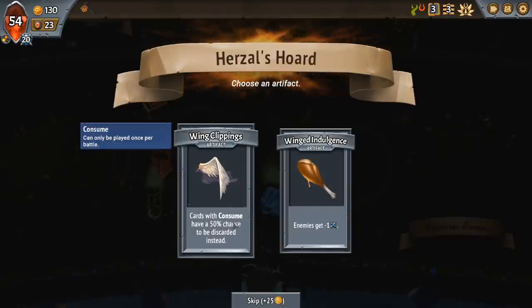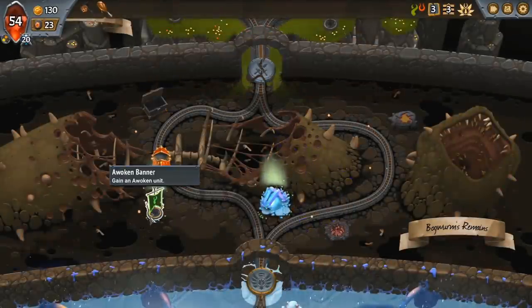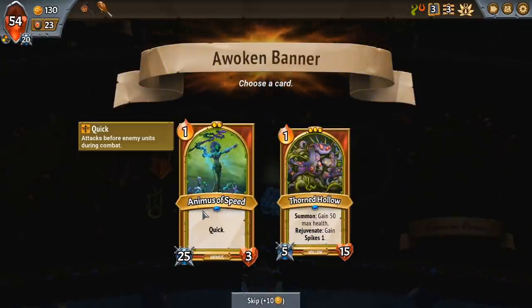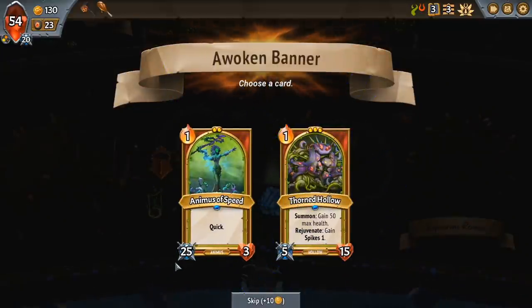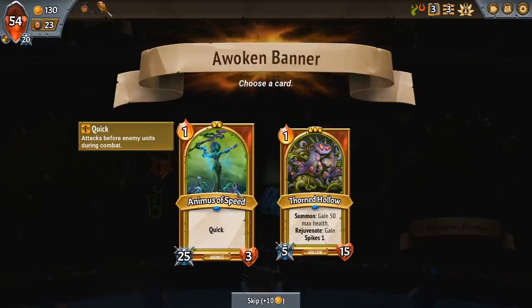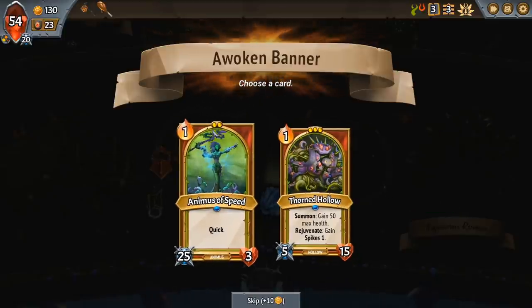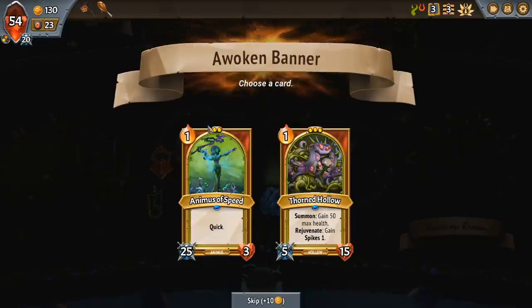I've had some runs where the Consume artifact really came in clutch, but I think Winged Indulgence is probably a more sure thing to be useful. We'll check the creature here — this one has Quick, which means it hits first before the enemies, which is pretty useful because it's squishy. Animus is quite good — high damage. And the other thing I haven't mentioned yet is unit size: you can see the two little lights behind it and then three up the top — that's the width of the unit effectively.